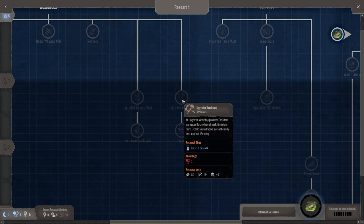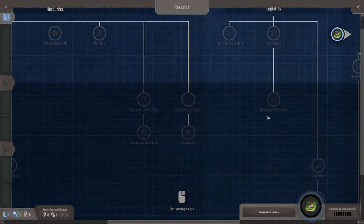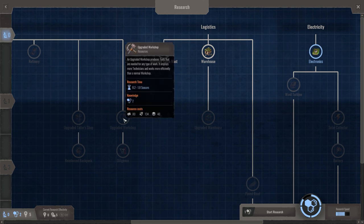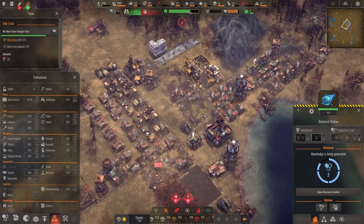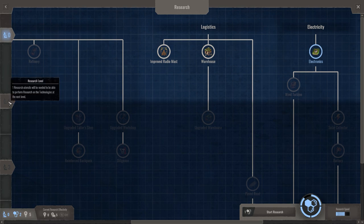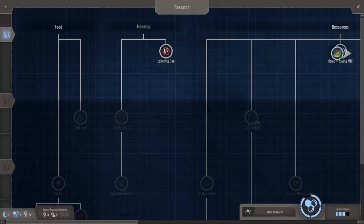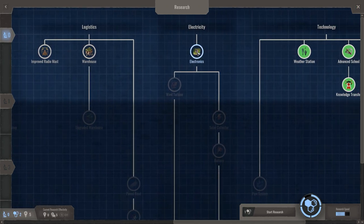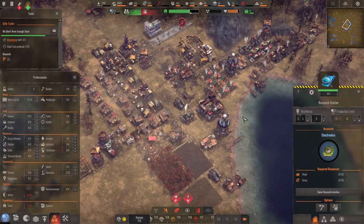It says here it's an upgraded workshop that produces tools needed for any type of work and employs more technicians, working more efficiently than normal workshops. Once we get electronics — interrupt research, perfect. We could save that research and get this next. We just have to wait for one more. In tier two it needs one research utensil to reform research on technologies. Research utensils are going to be found on expeditions — oh, look at that! Let's go ahead and finish electronics first.